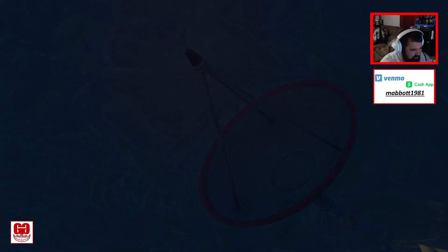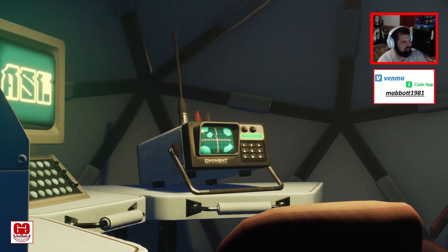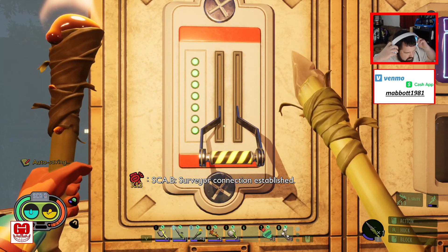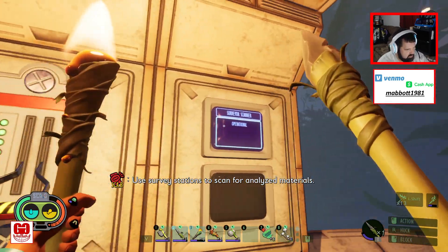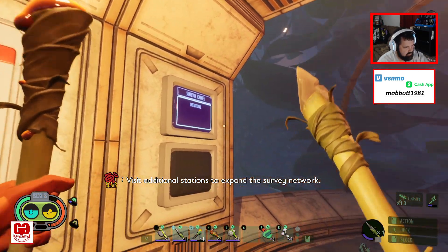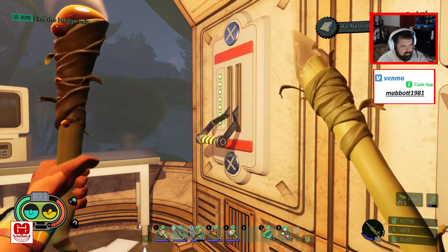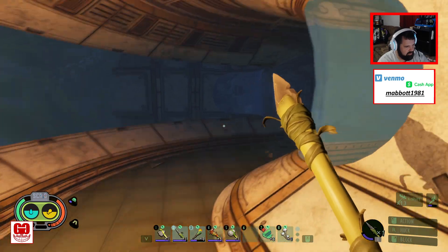So what does this do? I just activated it. Very cool — scabby. Surveyor connection established. Use survey stations to scan for analyzed materials. Visit additional stations to expand the survey network. Survey scanner. Re-reboot. Okay — I guess I figured something out.